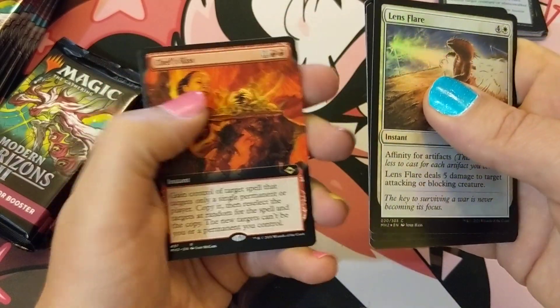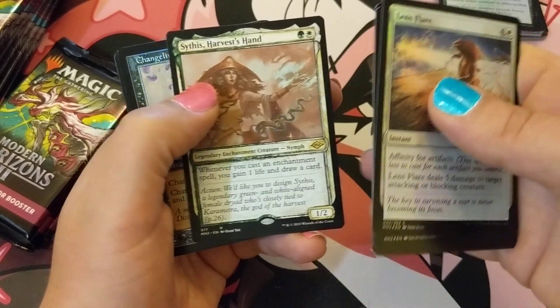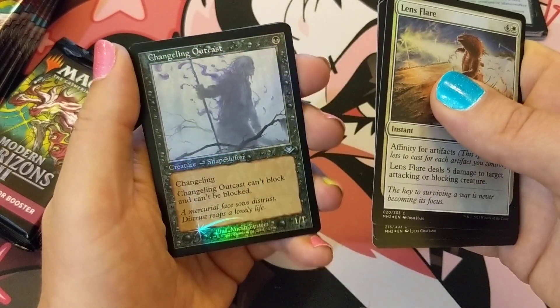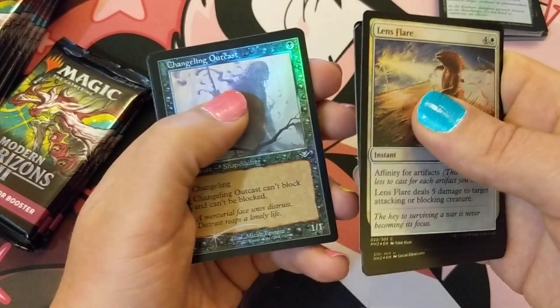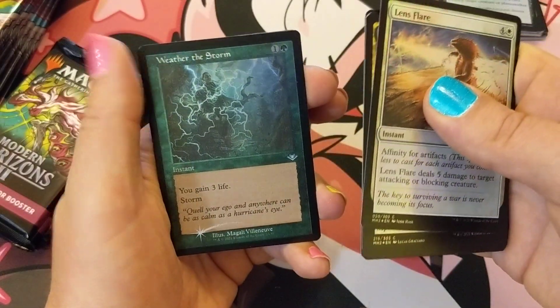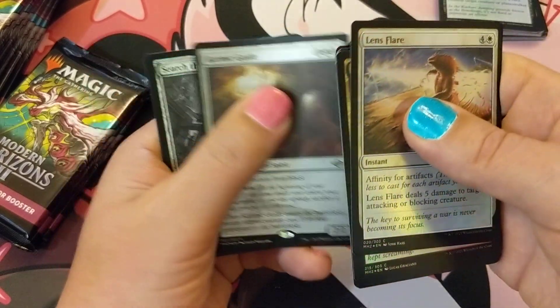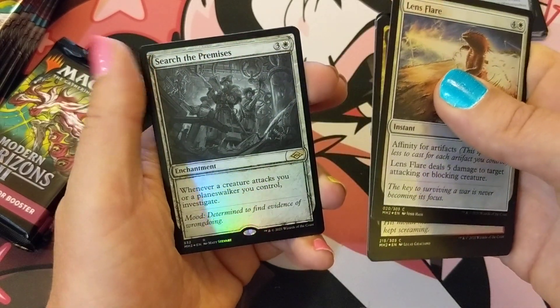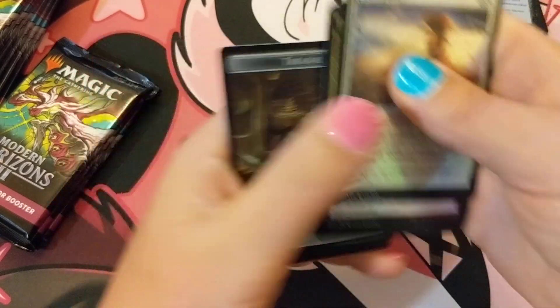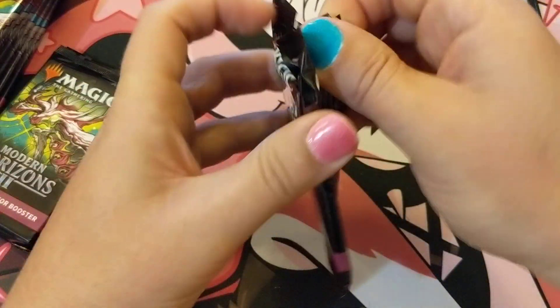Shiftless Geese, Karakadon, Sythis — oh, the Changeling's always good with that retro border. Weather the Storm, Karmic Guide — cool, it's playable. Search the Premises, and Treasure. I'm getting a few playables, but I want to see some elementals and some fetches.